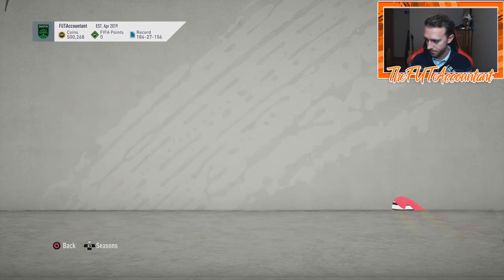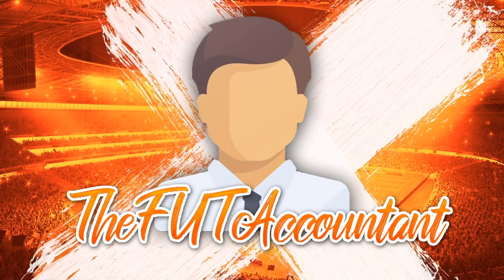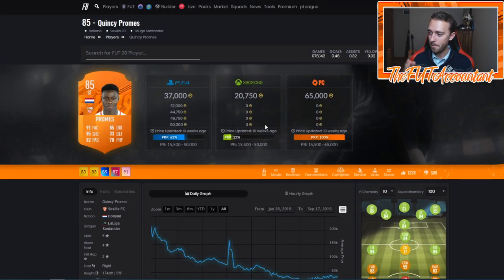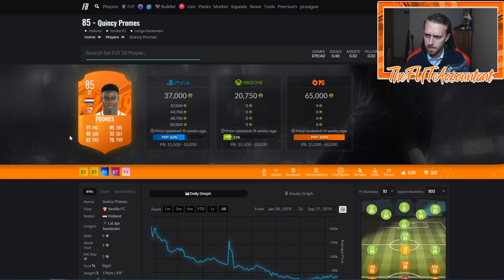One last thing — a throwback to FIFA 19: around this time last year we got the first Man of the Match cards. I don't hear anyone talking about this right now, but keep your eyes open for a possible Man of the Match batch number one. They usually drop these at midnight UK on Friday night, taking results from cup games during the week — there were Serie A, La Liga, and league cup games this week.